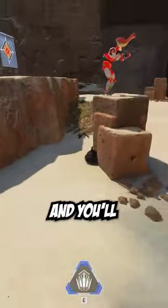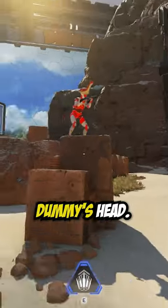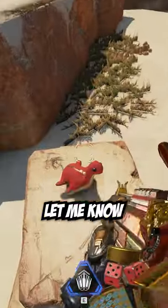Now just make your way over to the island and you'll notice that the red Nessie has appeared on this dummy's head. We still haven't found the blue Nessie, so if you know how to find him, let me know in the comments.